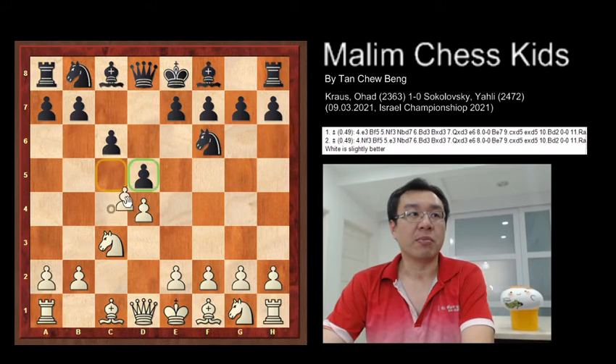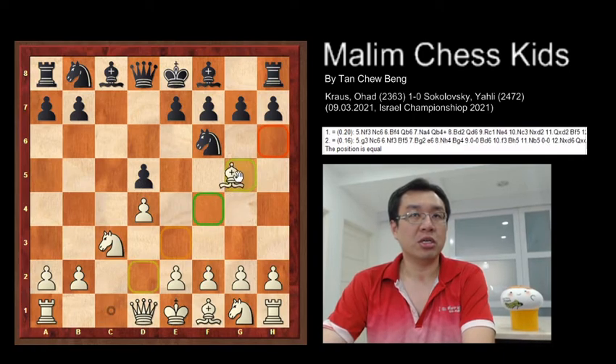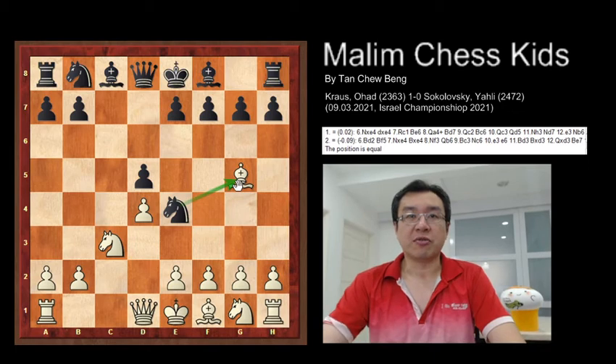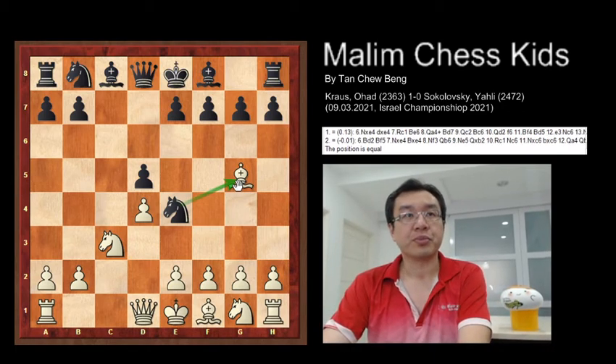The pawn just captures: c takes d5, then c takes d5 again. After this, bishop to g5 was played, trying to pin the knight. Then the knight goes to e4 to attack the bishop again. This is the first five moves, and the position is equal.